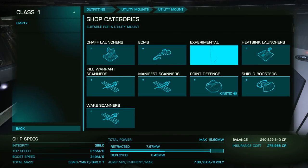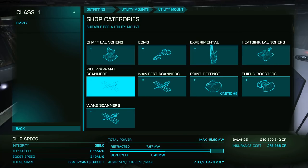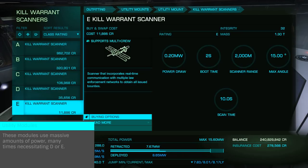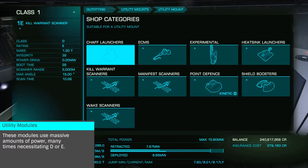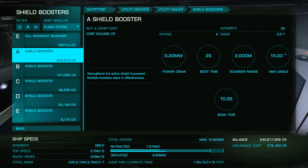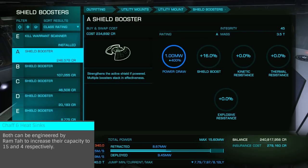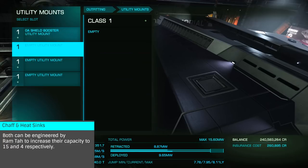Now let's look at utility mounts. There are many options here, with the letter, when applicable, generally referring to the power usage and sometimes the weight. So an A-rated kill warrant scanner uses far more energy than E-rated, with the benefit of much longer range but at the same weight. Shield boosters, however, vary greatly in weight as well as power, from 0.5 for E to 3.5 tons for A-rated. Some of the more common modules, such as chaff and heat sinks, come in one size only, engineering excluded.